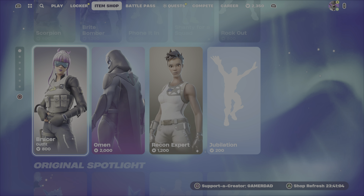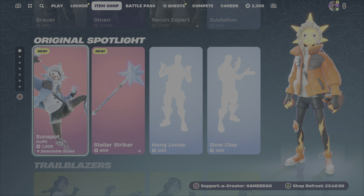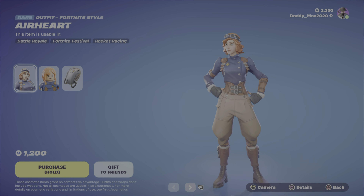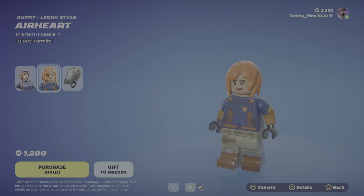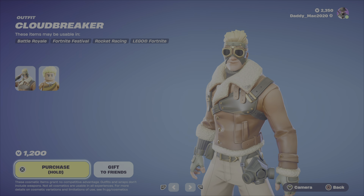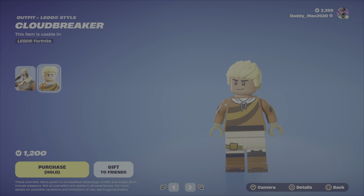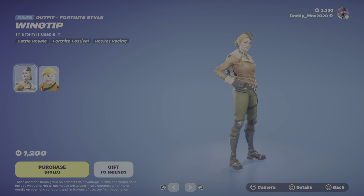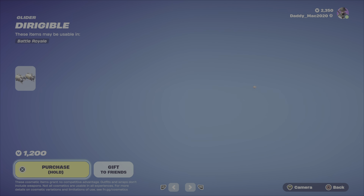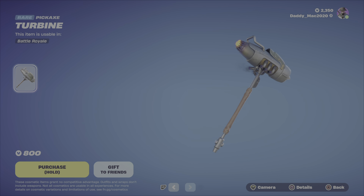Next up, these items were added to the shop previously — Bracer, Omen, Recon Expert, and the Jubilation emote, as well as Festival Phaedra added the other night. We've got Airheart with the Lego style and the Airflow back bling at 1200 V-Bucks. We have Cloudbreaker — a cool aviator look with the Lego style for 1200. We also have Wingtip with that Lego style at 1200. Then the Dirigible Glider — pretty cool looking at 1200, and the Turbine Pickaxe for 800.